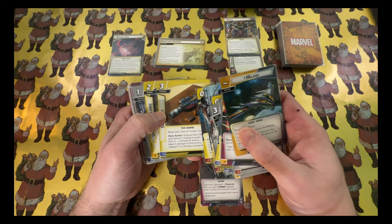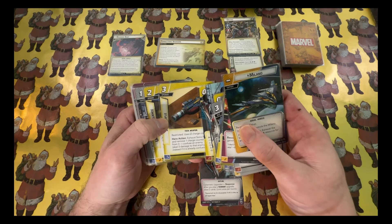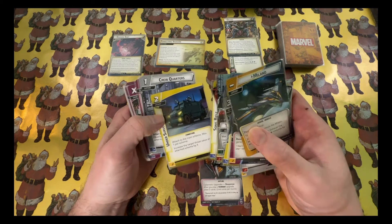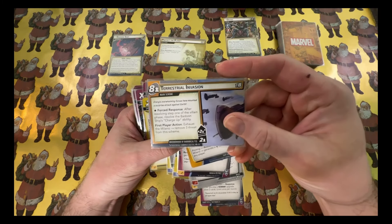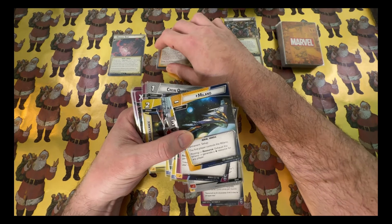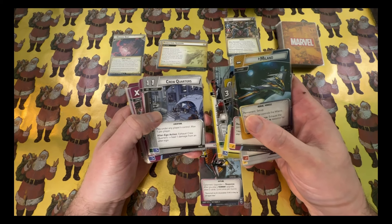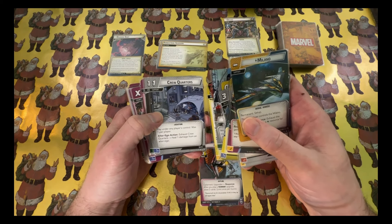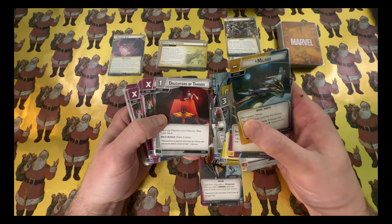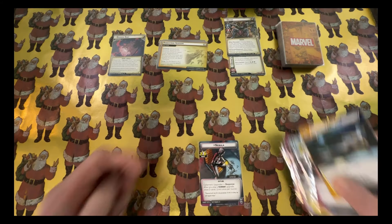Global Logistics also works well for getting to alter ego occasionally. I didn't want to go too hard into confuse, since I did that a lot with the Rocket deck. The main scheme only goes up to eight and increases by two a turn, so Under Surveillance is nice to keep a van on it. I have Crew Quarters, hoping Nebula can tank hits and flip down to heal. Daughters of Thanos is the only team-up card I use in solo — I want to get Gamora out and drawing three cards is so helpful.